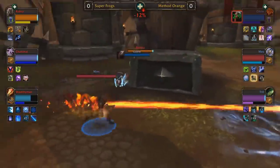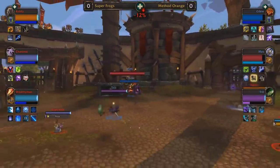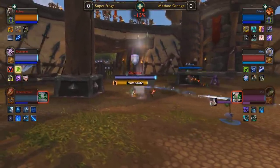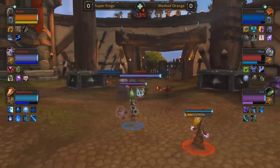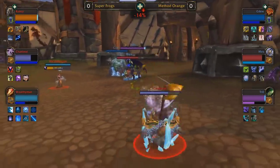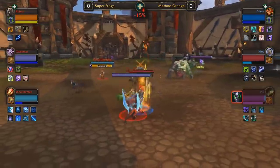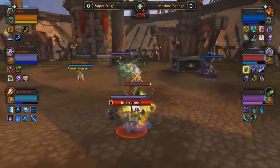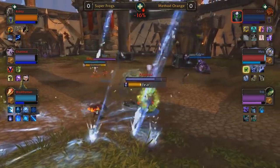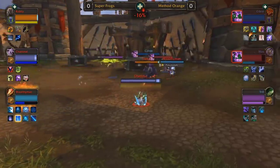Chanimal is in midfield still trying to get some pressure. Trill feels confident moving to get some damage on Wealthy Man. Cubsy resets his mana once again. CDU falling a little bit behind — now if Chanimal and Wealthy Man can get some damage rolling on Trill, he could be a vulnerable target in midfield. But Mez just grips him over, getting some damage onto Chanimal, really limiting his damage output. Method Orange has a lot of interrupts: CDU with grounding totem and wind shear, Mez with mind freeze, death grip, pet stun, and pet interrupt, and Trill has an interrupt as well. But eventually polymorph, fear, frostbolt, and chaos bolt — Super Frogs will get their casts off.